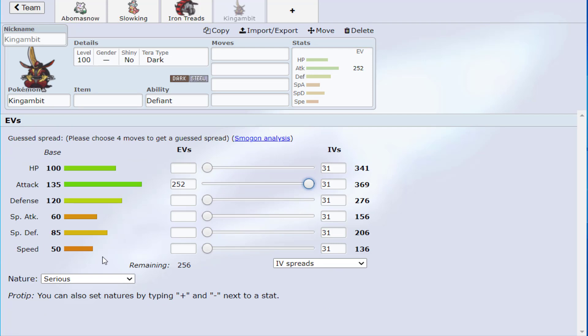The points you take out of Attack and put into Defense, Special Defense, or Speed have to serve a particular purpose that your team supports. If King's Gambit is your primary damage dealer, I want it as strong as possible right away. I'm not intending to take a bunch of hits, so bulk is less important to me — what matters is killing things before they attack me.